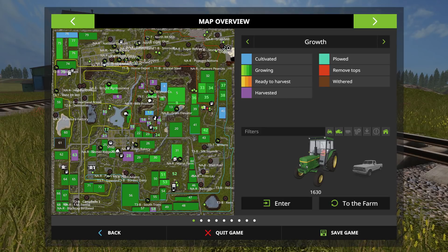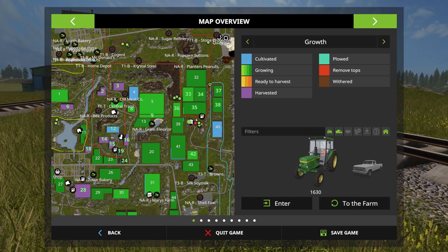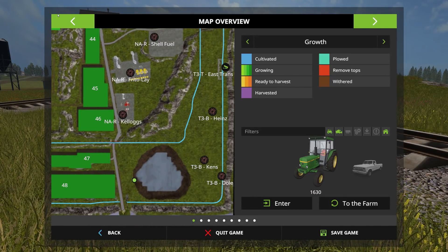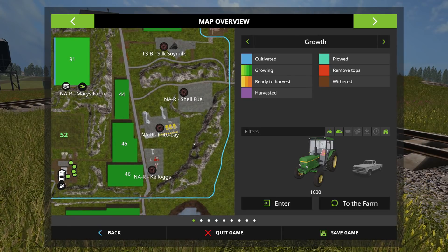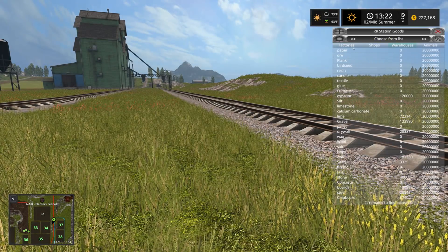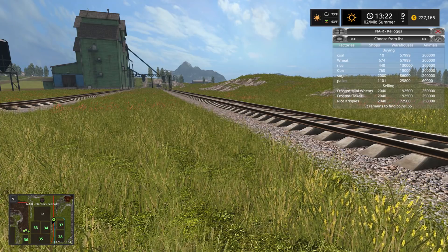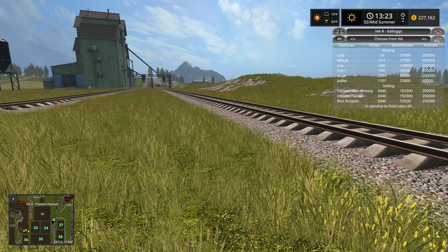Board and Dairy means I've got to get cows going. Sam Adams is already built. There's Kellogg's, Ken's, and Heinz. Heinz is going to be tomatoes. Ken's I think is going to want steak. Kellogg's is an option — let's take a look at what it wants: coal, wheat, rice, corn, sugar, and pallets. I could definitely go ahead and do Kellogg's. Let me know, guys — what factory do you want me to focus on building next?